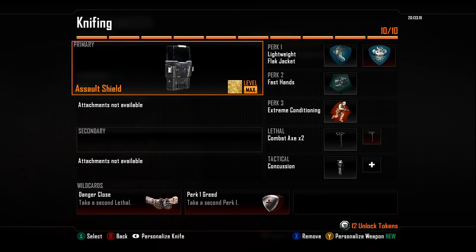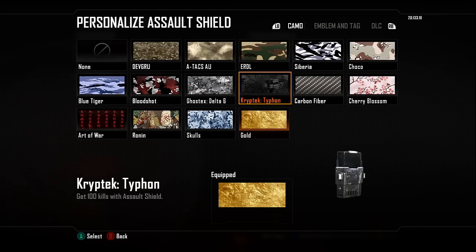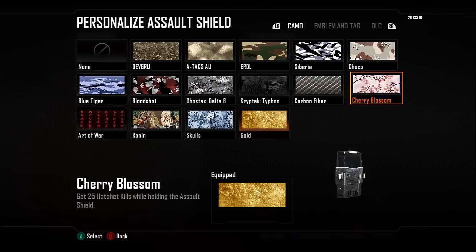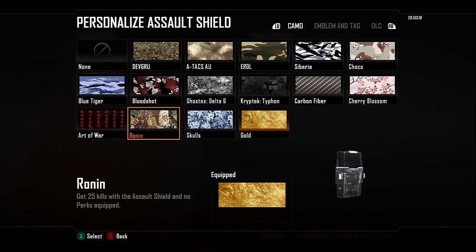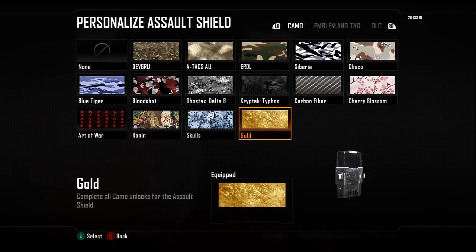Now let's see exactly what I had to do to get the gold Camo. The first thing was 100 kills with the Assault Shield — that took a fair bit of time and was the majority of getting this gold. Then 1,000 score from blocking enemy fire, which happened naturally. 25 Hatchet or Combat Axe kills — nice and easy. Then bashing people while they were shooting me, and bashing people while I had no Perks equipped — that took quite some time, as it's hard without Extreme Conditioning, Lightweight, and Flak Jacket. Then no weapons attached, which happened naturally. And boom — got the gold Camo on the Assault Shield.